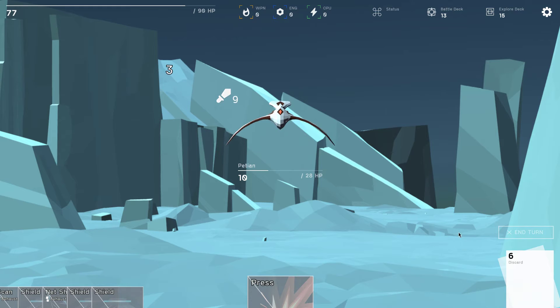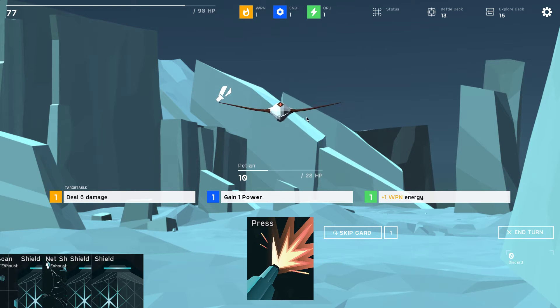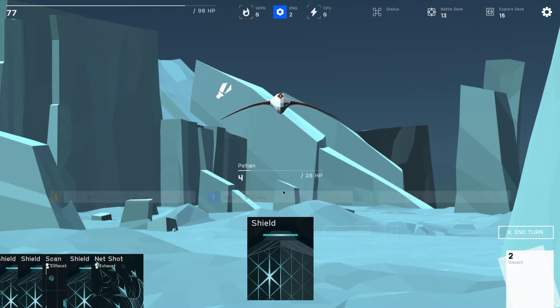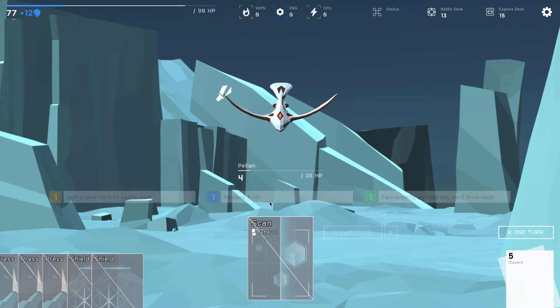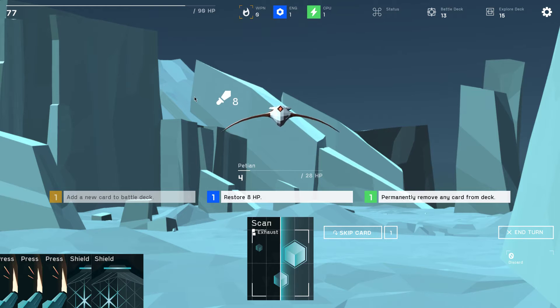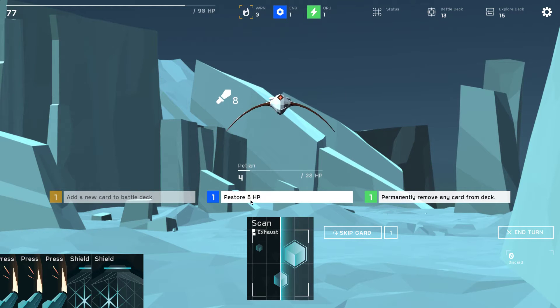We don't draw the scan card that much — or at least I feel like we don't. Deal some damage, gain energy, gain a little shield — this guy wants to weaken me. Hit that with the skip. Why not more shield? We don't have energy for scan sadly. Restore 8 HP — that seems pretty good versus permanently removing a card. The shield thing is plus 1 energy — I love saying 'energy energy'. Let's restore 8.